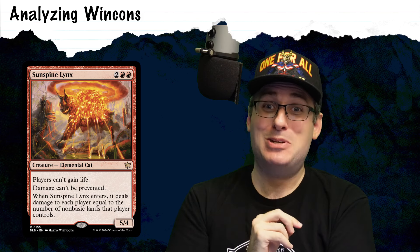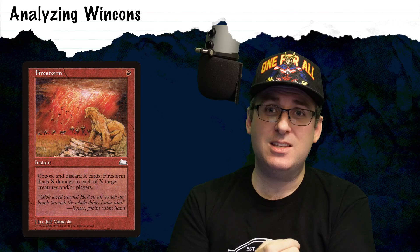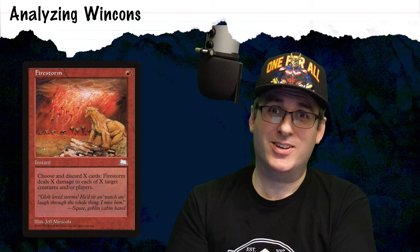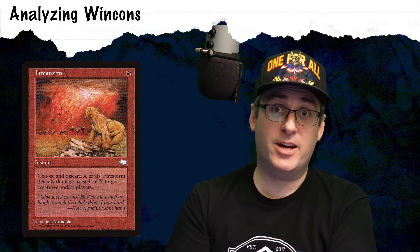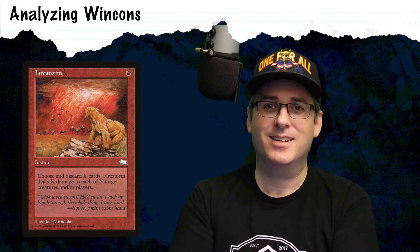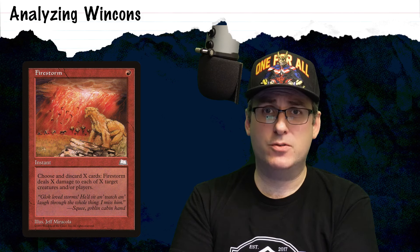One card that is potentially really cool as a finisher in this deck is Firestorm — a single red mana for an instant that says, as an additional cost to cast this spell, discard X cards; Firestorm deals X damage to each of X targets. The X comes from the cards that you discard, not from any amount of mana you pay. A single red mana is a very low ask for this deck on a turn where it's managed to pick up the entire deck with a combo. That would be such a phenomenal way to end the game, and I get to have a little bit more of that Magic hipster cred by playing a card from Weatherlight — which I just realized is older than the average age of the viewers of this channel.